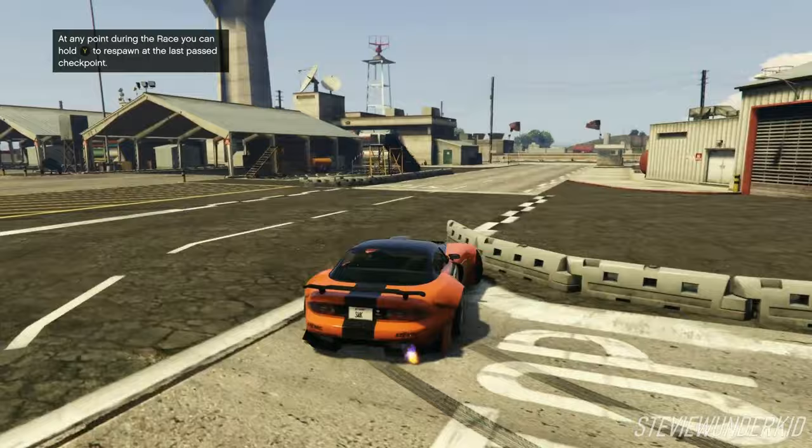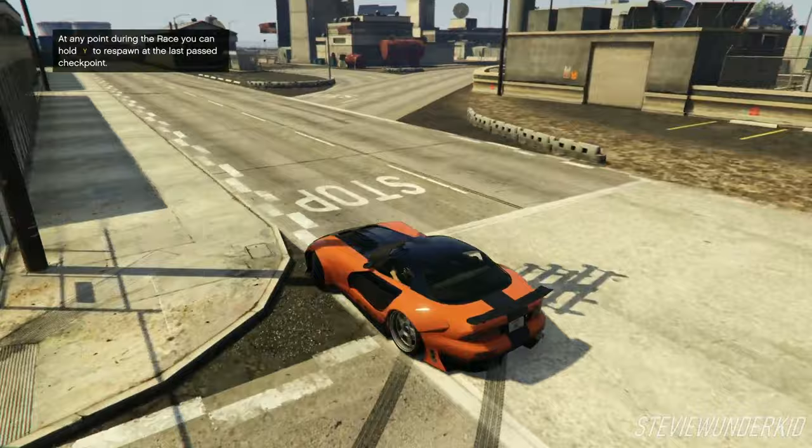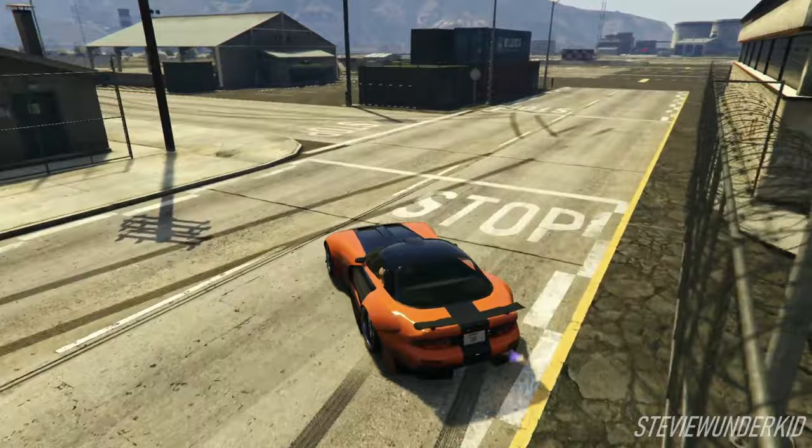On the other hand, the Bravado Banshee 900R, while not being directly based off of a Mazda RX-7, still has a lot of styling cues like the wide body and the fixed headlights, along with a livery that allows it to be a really close match to Han's car, which is why I ended up going with this car for the build.